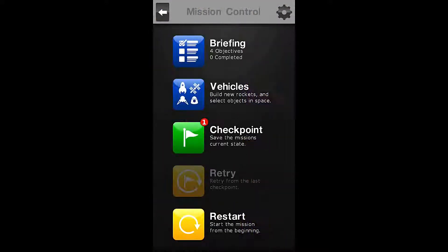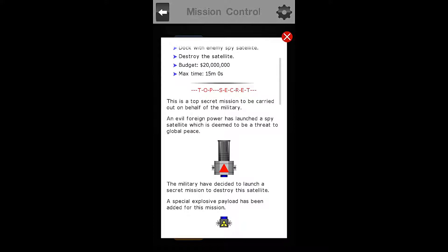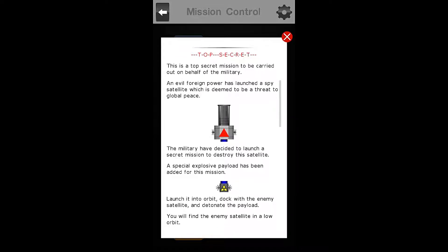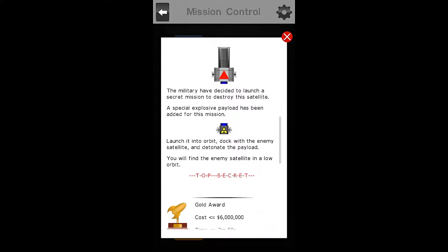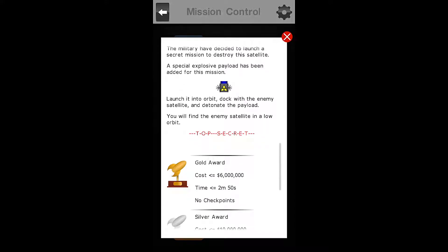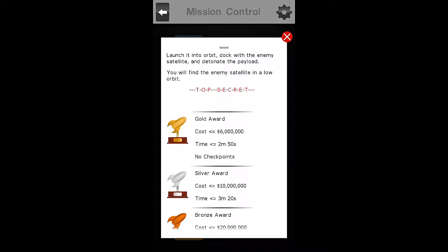We need to click on that to see — I just can't wait for this one. Our objectives are to dock with the enemy spy satellite and destroy the satellite. Our budget is $20 million and our max time is 15 minutes. This is a top secret mission carried out on behalf of the military. An evil foreign power has launched a spy satellite deemed to be a threat to global peace. The military have decided to launch a secret mission to destroy it. A special explosives payload has been added. Launch it into orbit, dock with the enemy satellite, and detonate the payload. You will find the enemy satellite in a low orbit.